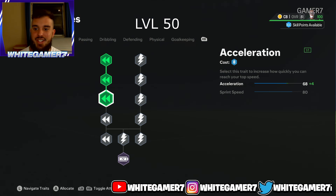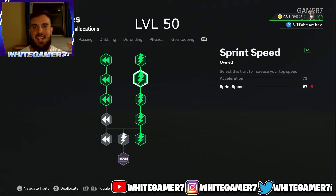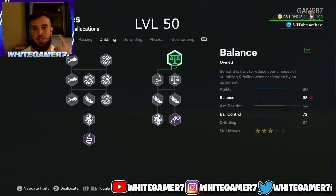For the level 50 skill tree, you're going to have 79 skill points. Get at least three acceleration nodes and fill out the entire sprint speed to give you 72 acceleration and 87 sprint speed. You'll be able to catch up to most opponents — playing CB this year is pretty overpowered when it comes to catching up. For dribbling, get ball control then balance, making sure it's two out of two. As a CB you don't want to fall too easily when challenged, and the ball control is important — bad touches in the back line can lead to goals.